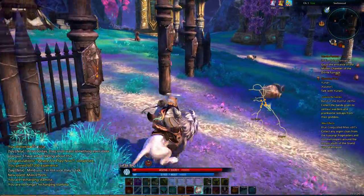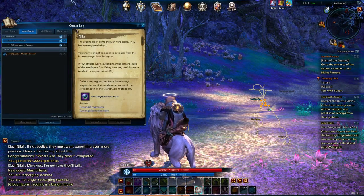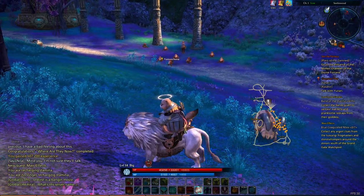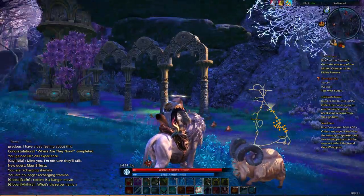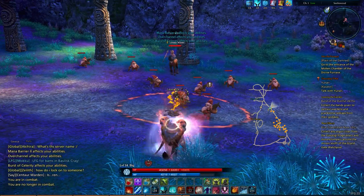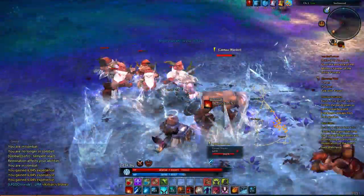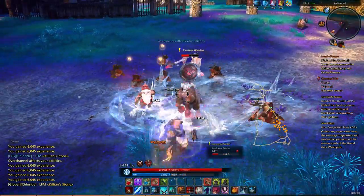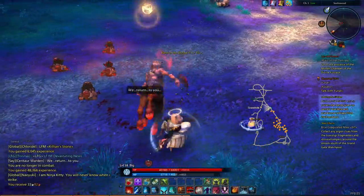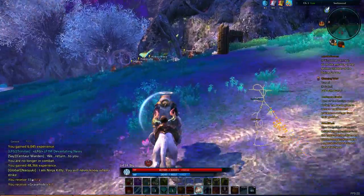Any more quests in this area? No. Alright. So we need blue coagulated mass from Tawongi frog keepers. We need bands of the dutiful from these centaurs. Hello, goat thing. I'm not afraid of you. So it looks like these centaurs and their dwarves are where we'll get some sort of band of the dutiful that we need. So we'll take them on. These are level 59, so we'll need to be a little more careful than we have been in the past. This will be a somewhat more difficult set of quests, I think.